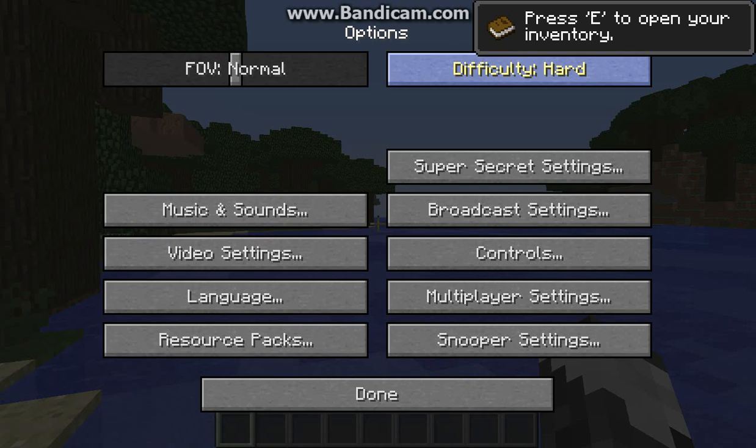The next button we're going to look at is Difficulty. We talked before about Creative versus Survival worlds. Even within Survival worlds there are different levels. For example, there is the Peaceful difficulty. In Peaceful difficulty it's almost like Creative mode in that you don't have to worry about hunger, you don't have to find food, you don't have to worry about monsters — but it's still Survival. You still have to collect your resources to be able to build anything.